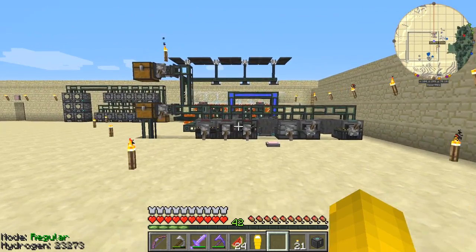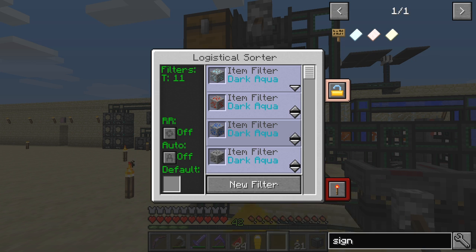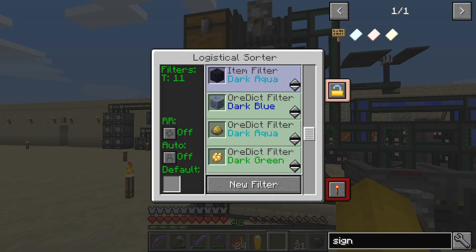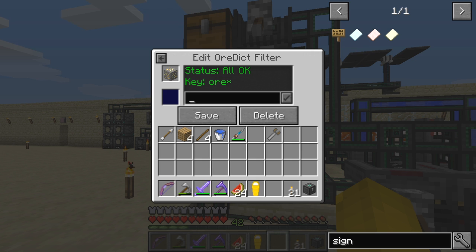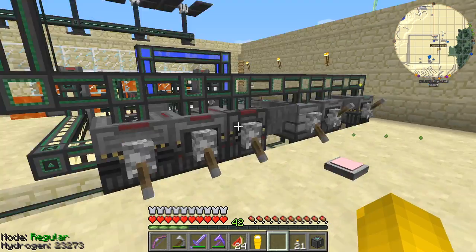I've moved all the machines and configured them with the transporters configuration and the sorter pipes. This enrichment chamber is a logistical sorter, and what I've done with it is basically configured different ores. Diamond ore, redstone ore, lapis lazuli ore and coal ore are all being sent to the dark aqua channel. Further down I've got the same with osmium ore. Here I've got an ore dictionary filter set to 'ore star' - everything with a name that starts with 'ore' in the ore dictionary gets sent here, except for those things above it.